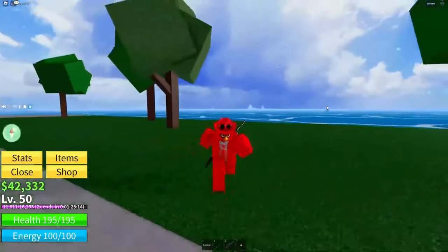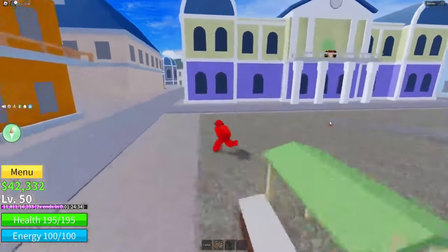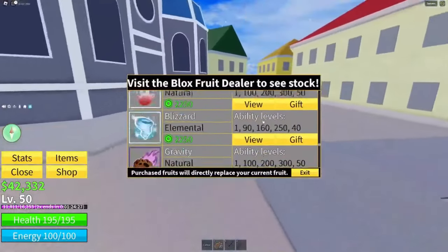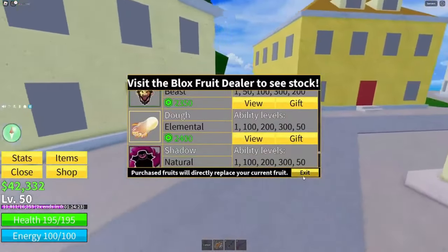Today I'm giving you the code for the Dough fruit — that's right. If we open the menu and go to the shop, scroll down — check this out — it's 2,400 Robux. But you can get it here for completely free.